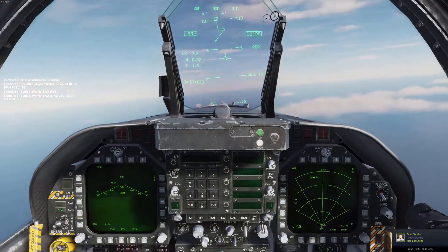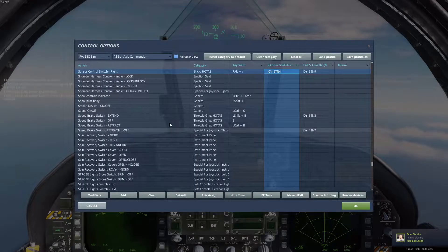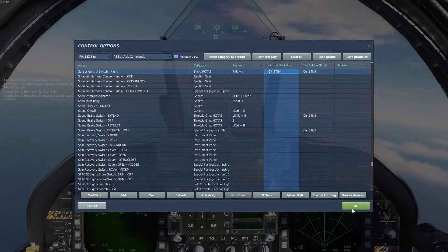To select the ship, you need to bind this key, which is sensor control switch right.